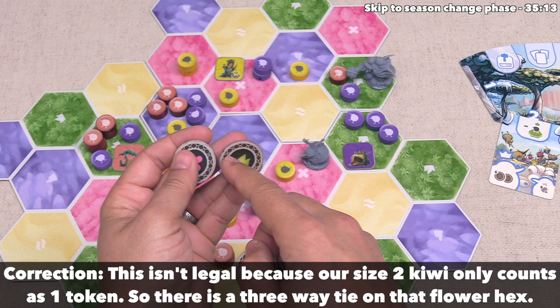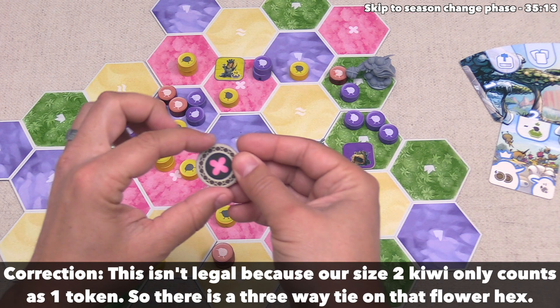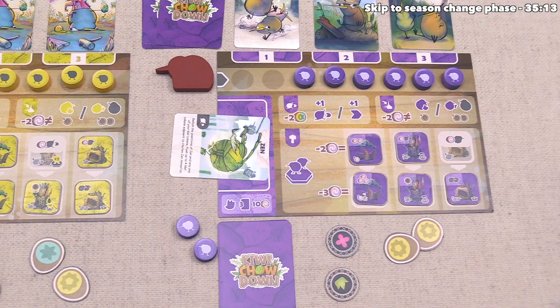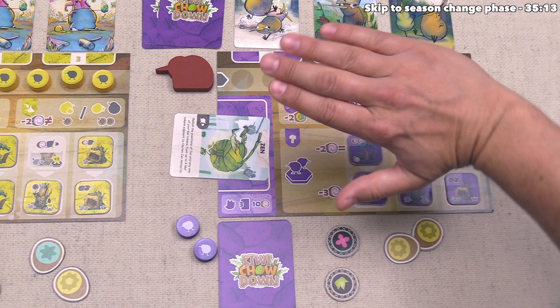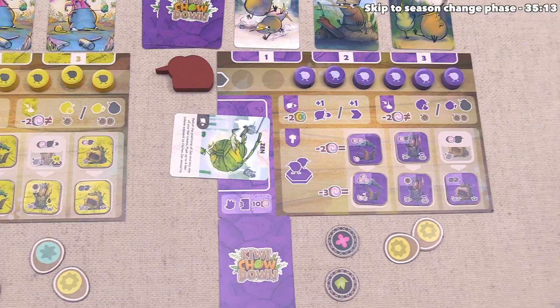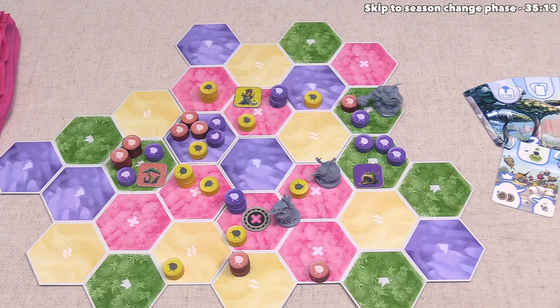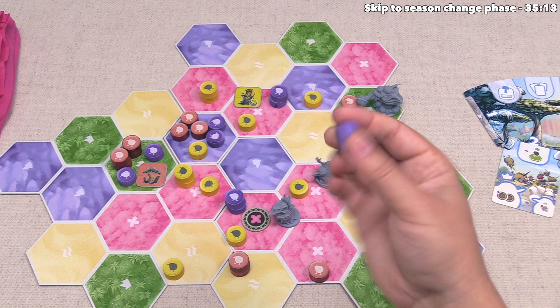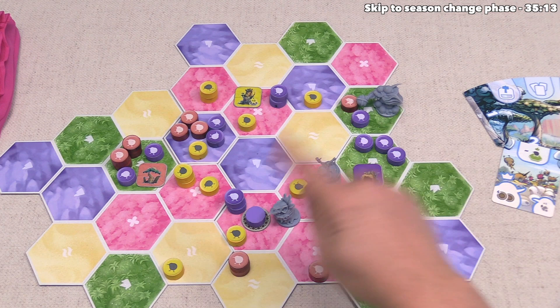What we have to do is place the domain token into the region, and then place a kiwi token face down on top of that token. When we do this, we never take a kiwi token from our flock board — instead, if we have any tokens in our reserve we can take one of those; if not, we take a token from somewhere on the board, flip it face down, and put it on top of this. We will take this one from our reserve and put it down right there. No one else can place a domain token into this region for the rest of the game, and this token is worth one victory point.